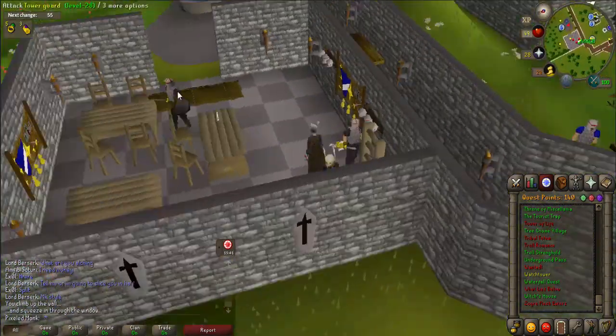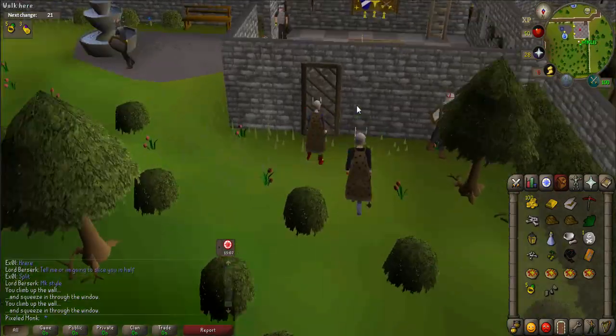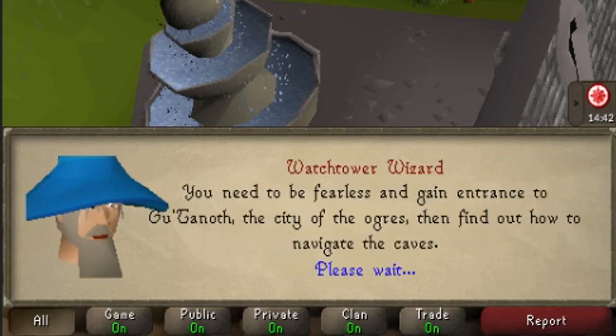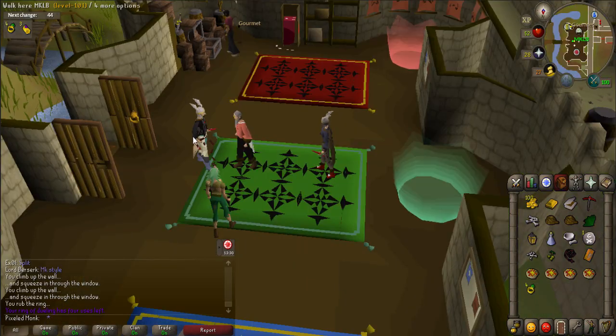Head back down to the ground floor and search the far northwest bush to find fingernails. Go back to the Watchtower Wizard and show him the fingernails, then answer 'What do you suggest I do?' and 'So what do I do then?'. The wizard will tell you the nails belong to scavids who have stolen four power crystals — it is your job to retrieve them.